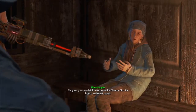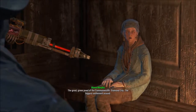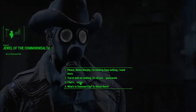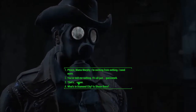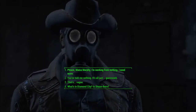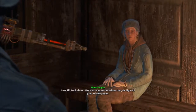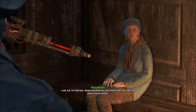The great green jewel of the Commonwealth — Diamond City. The biggest settlement around. So you can feel his life force. Vague at best. But yeah, I'm working from nothing. Give me more, crazy woman — please, Mama Murphy. I'm working from nothing. I need more. Look, kid, I'm tired now. Maybe you'll bring me some chems later. The sight will paint a clearer picture.